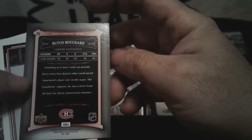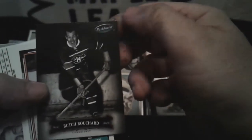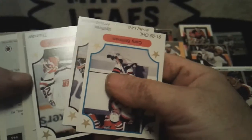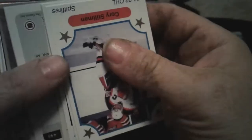Upper Deck — Butch Bouchard, Parkhurst. Topps — Jeff Hackett. Garbage card. I should be coming up on that die cut. Okay — I got a few more cards to go. There it is — so we can go to there, and I'll flip it around and do the other side.